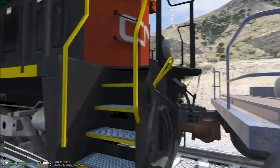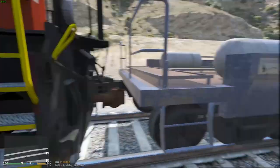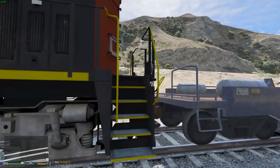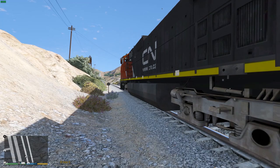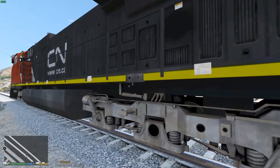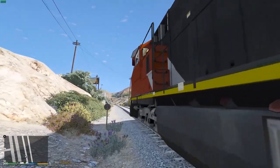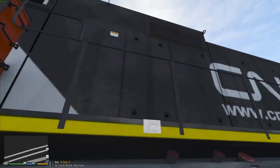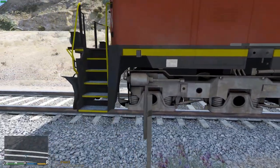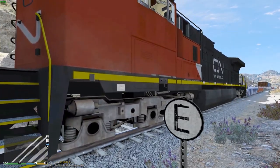It looked nice in pictures when he was pulling it, so I'm waiting for that. In the meantime I can throw on random CN textures from GTA5Mods. I'll have a link to this locomotive and the Train Sim mod in the description below. This is a very fun mod. He said he's going to make some changes and come up with more locomotives, so I'm pretty stoked about that.